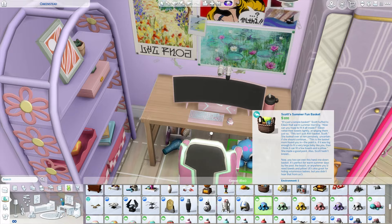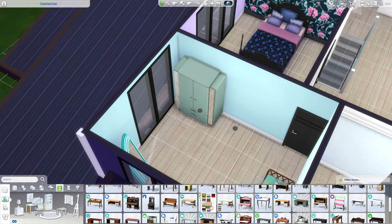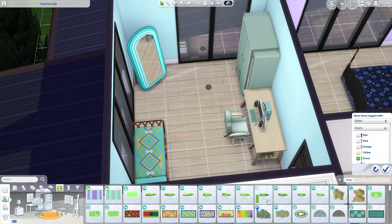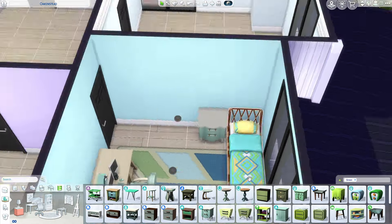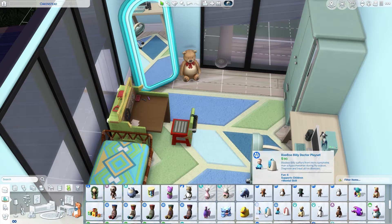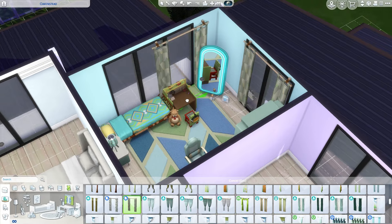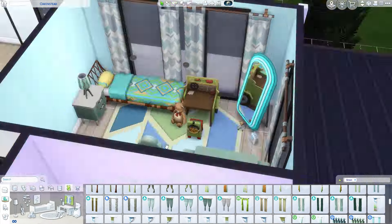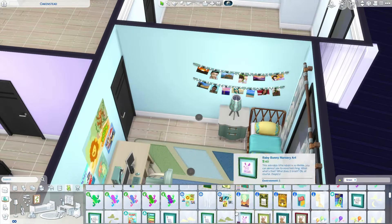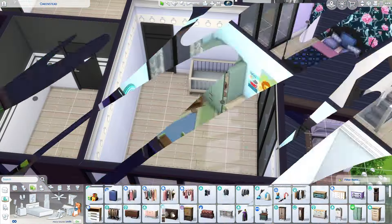Moving on to the son's bedroom — this is probably my favorite room in the entire building. The color swatch of this particular bed is just gorgeous; it's from Island Living if you want to know. I love mint green — my prom dress was mint green when I was a teenager. It's the perfect kid's room: very childlike but not childish. I imagined him around nine or ten years old, so there's stuff that's very kid-like but also a little grown up, like a gaming computer and a fancy mirror.